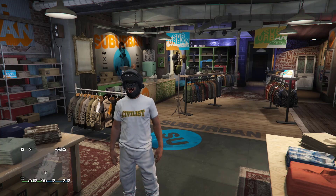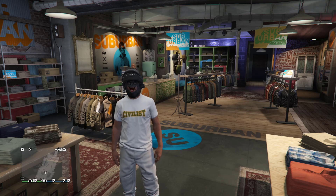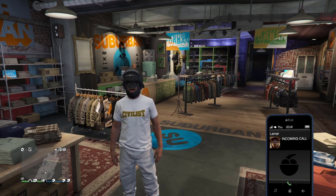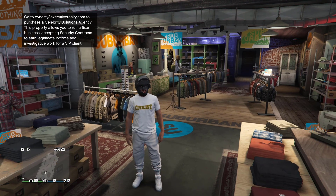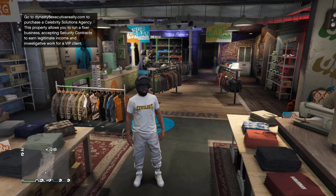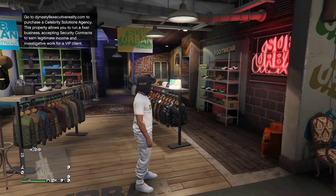Welcome back with another GTA 5 outfit tutorial — a Director Mode glitch outfit tutorial. Today I'm gonna show you how to get the bad sport hat without going bad sport. You can get this hat by doing the DM glitch.